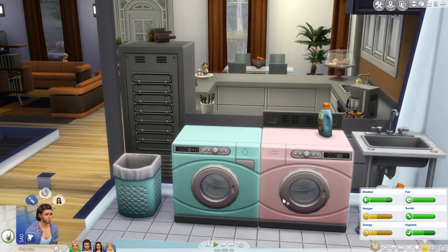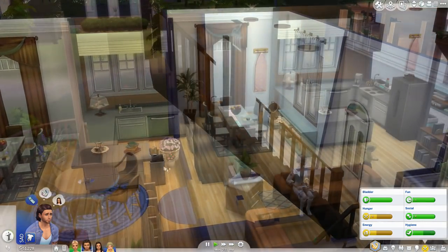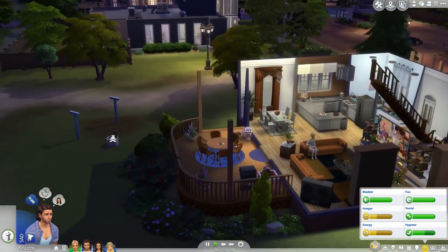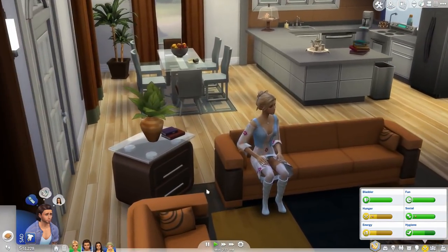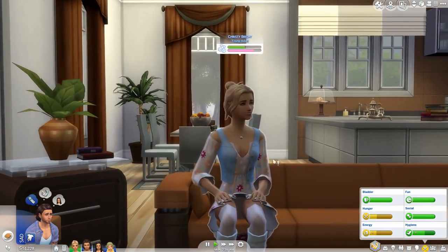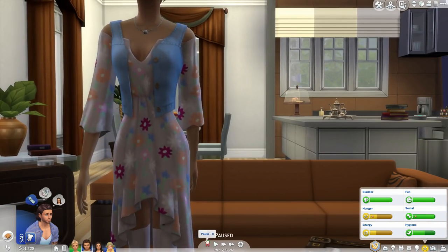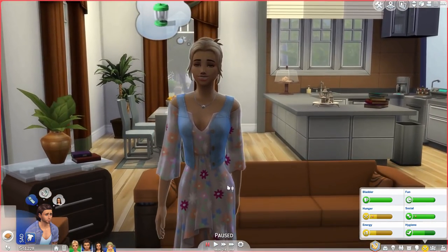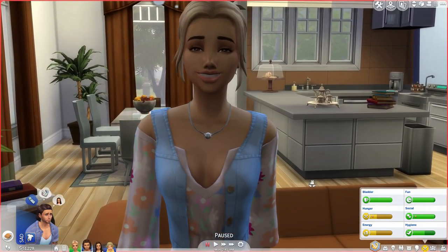I like how you can put stuff on top of the dryer and the washer. All the gameplay is really detailed and well done in my opinion. I really like this stuff pack — the clothes look amazing. This pack is totally worth it. I haven't seen a stuff pack yet that has gameplay where something realistic like laundry is this detailed — they didn't just whip through it. In The Sims 3 you just put it in and it started, but here you actually see the different cycles.